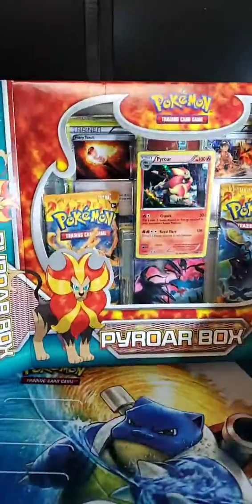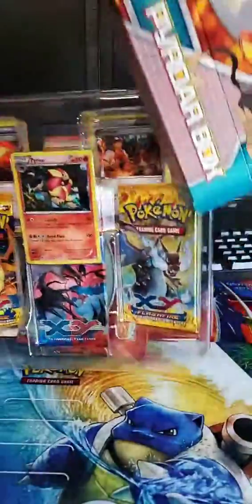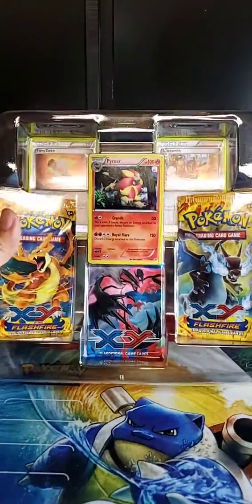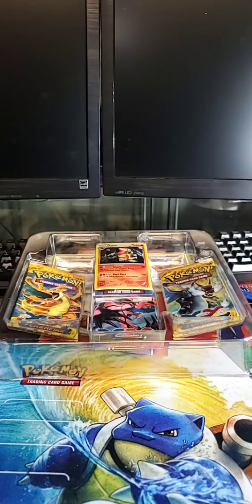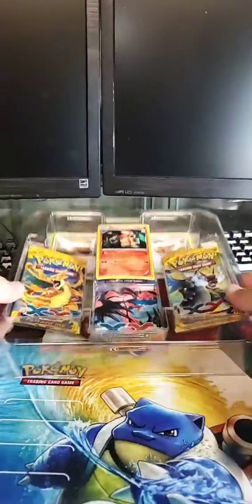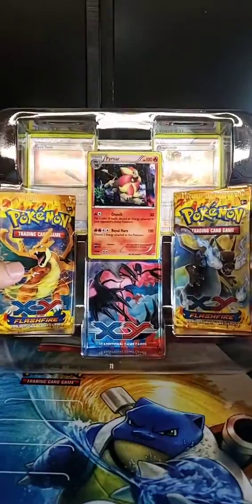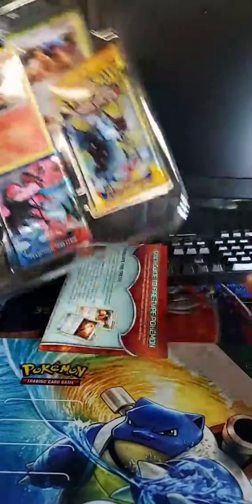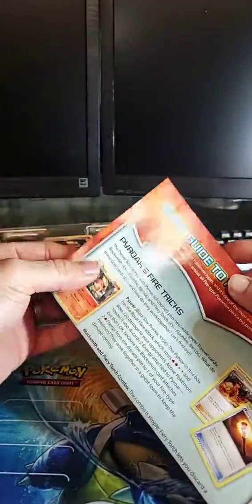I'm going to share with you guys what's in this box. For those of you who don't know, this box is considered older — it's from the XY series, Flash Fire. It had some great cards in it, and one of the more popular ones was Charizard, who we'd be shooting for. I got a really good deal on this one.